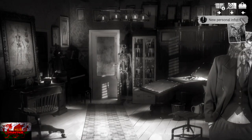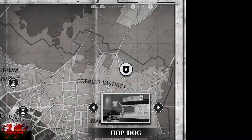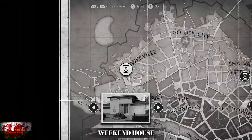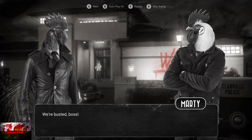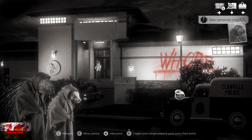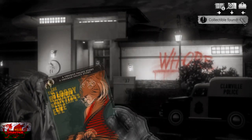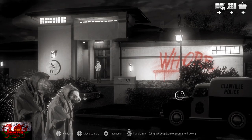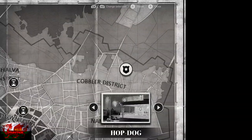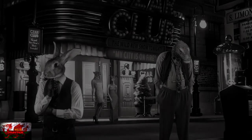Open the map and head back to the Weekend House to grab one collectible comic book that wasn't there before but is now. Look on the Clawville Police van — the comic collectible is on the bonnet. Then head off to the Czar Club next.